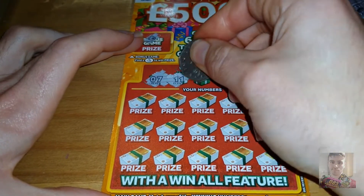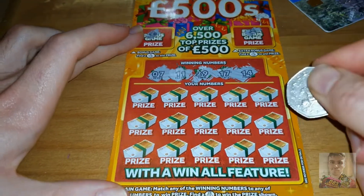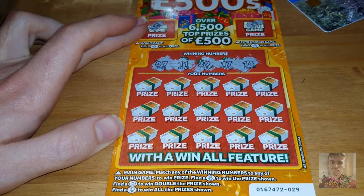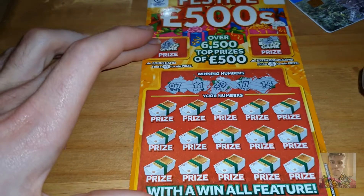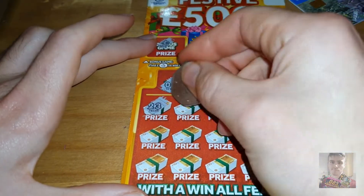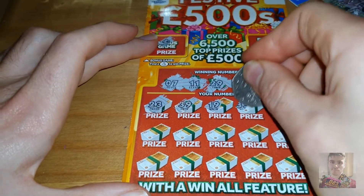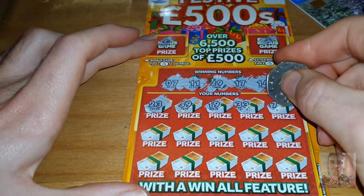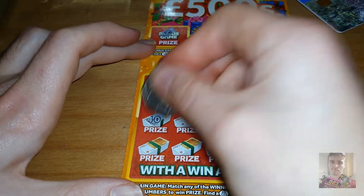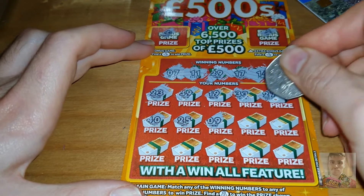Looking for a seven, 11, 29, 17 and 14. We can also find a money bag to win the prize, a double symbol to win double the prize, or a diamond to win all the prizes shown. No 40, no 25, no number nine — nope across the board.